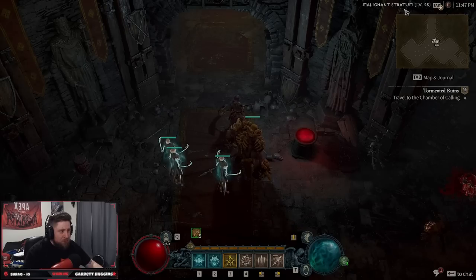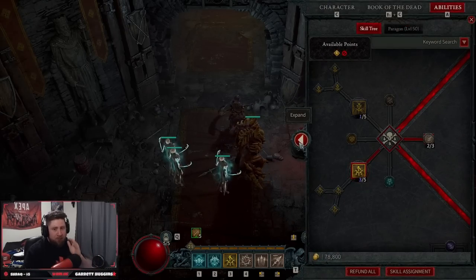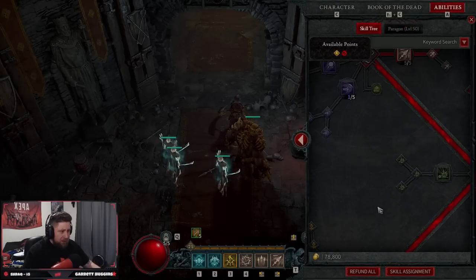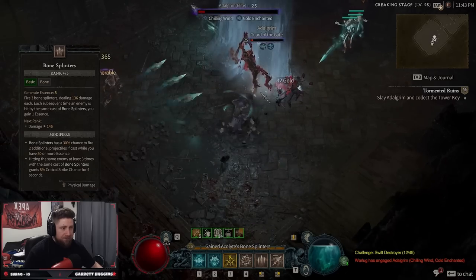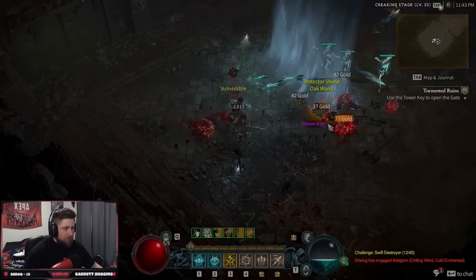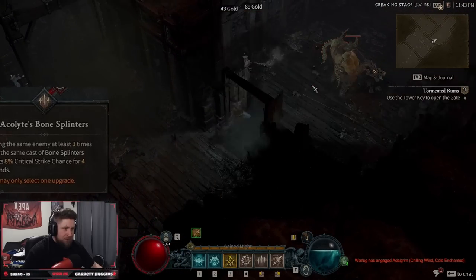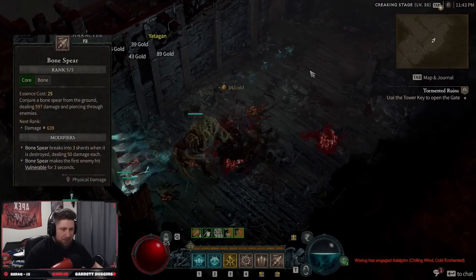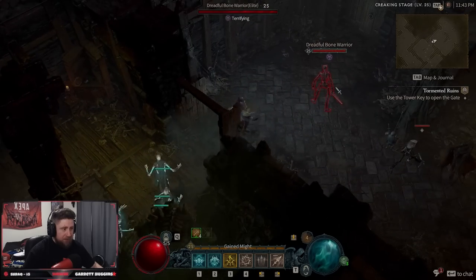We're right here inside the Maligan's Stratum and we're about to go fight this boss. We're going to go over everything you need from the build and how it plays. Starting out we're going to be doing bone splitters — that's our main attack spell. We take enhanced bone splitters to give us a 30% chance to split, and hitting enemies at least three times gives us 8% critical strike chance for four seconds. We spam this to keep our essence up.